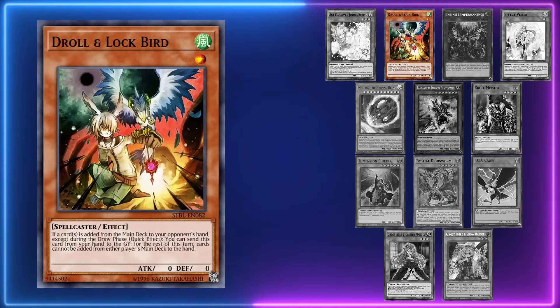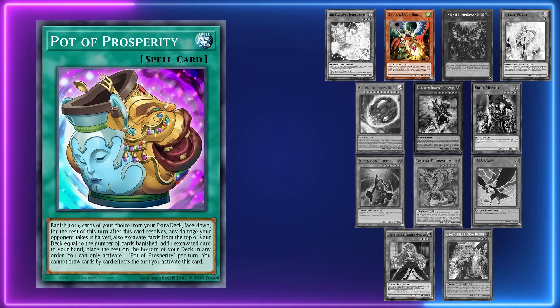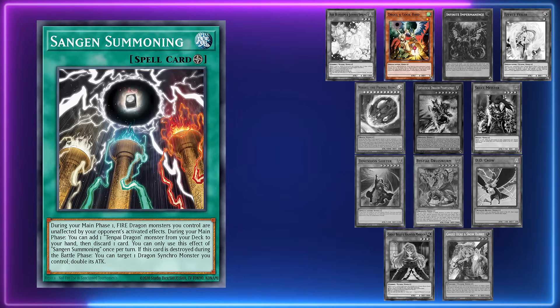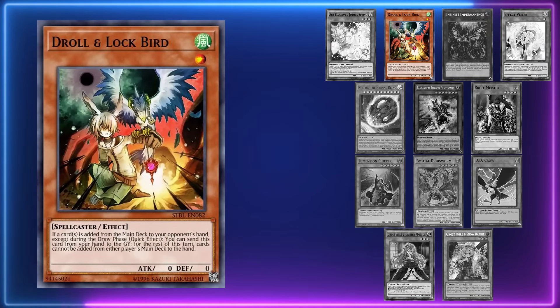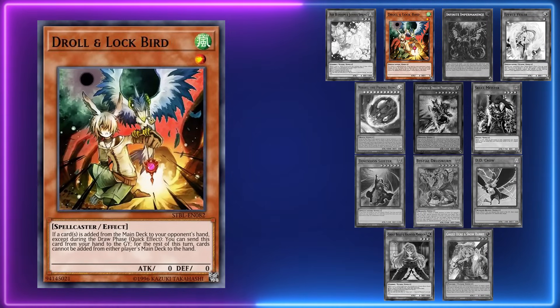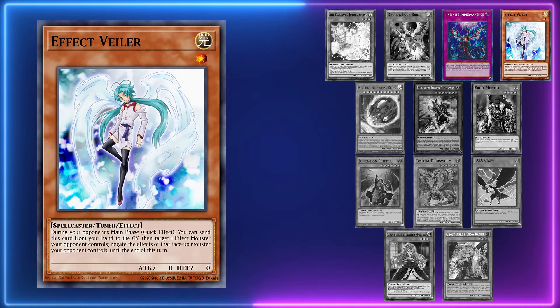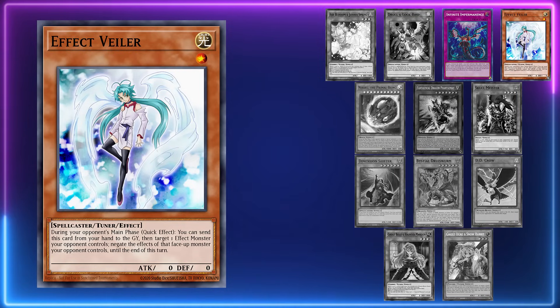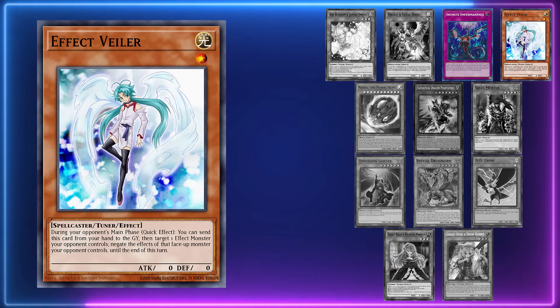Droll is not strong against Tenpai Dragon. There are obvious exceptions — if they start with Pot of Prosperity it's great because Pydra, Summoning, and Kaiman all search — but if they already have Pydra and Chandra in hand they can just OTK through Droll and Lockbird. I'd recommend not playing Droll in this matchup. As for Infinite Impermanence and Effect Valor, these two cards are very different. Valor is awful here — it can only be used during your opponent's main phase, and if they have Sandgun Summoning it's locked out during main phase too, so don't play Valor against them.